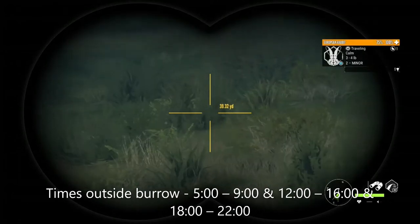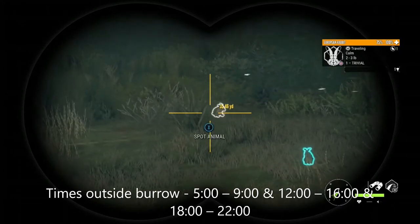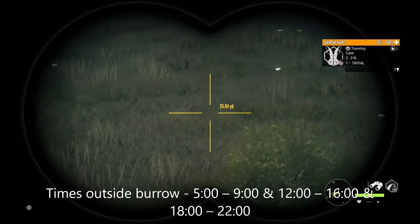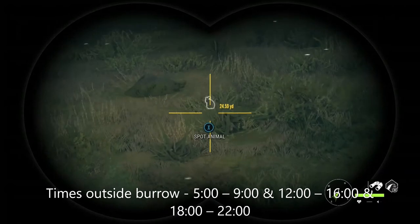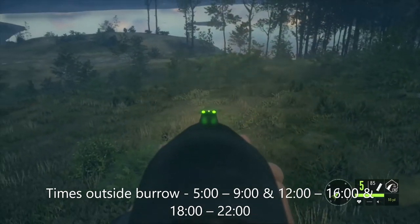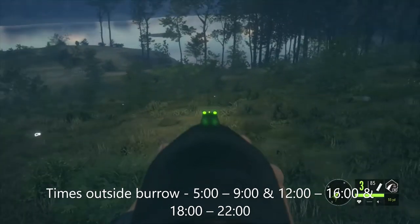Make sure it's the right time of day when the European rabbits are outside their burrow locations. I prefer to hunt them early in the morning from 5 to 9 a.m. All these clips were recorded between 5 and 9, mostly between 5 and around 8:30. After 8:30 they get a little harder to find, but they are there sometimes. I'll show you one location where the burrow isn't there, then come back the next day at the same time and the rabbits are out.